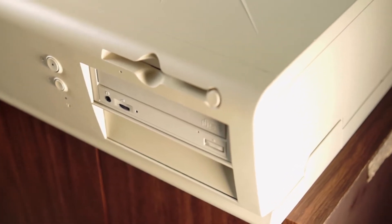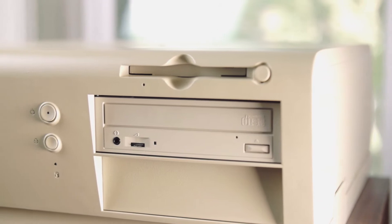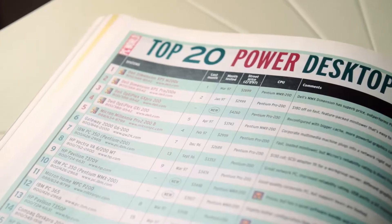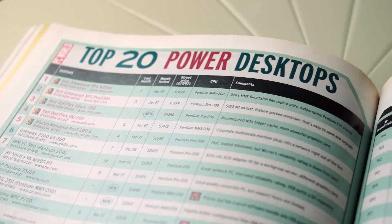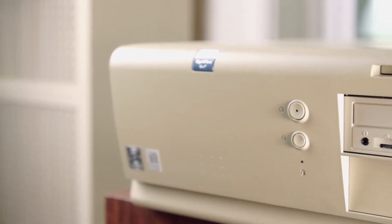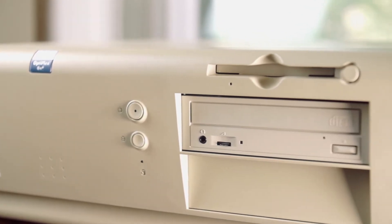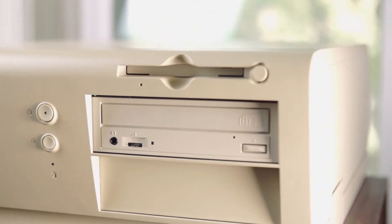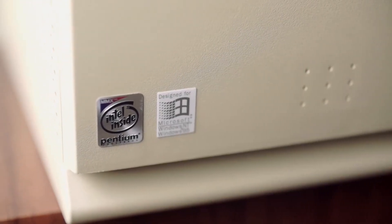This is the Dell Optiplex GN+, a high-end business PC released back in 1997, and according to my archive of PC World magazines, it cost about $4,000. The front has the power and reset buttons, a 3.5-inch floppy disk drive, an 8x CD-ROM drive, as well as the Windows 95 and Pentium MMX badges.